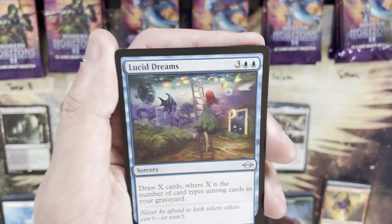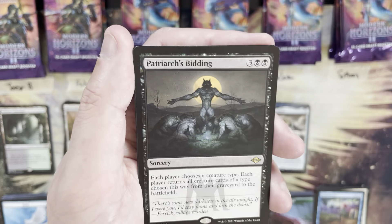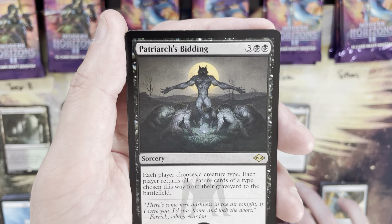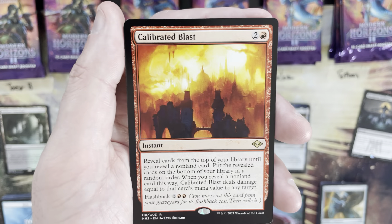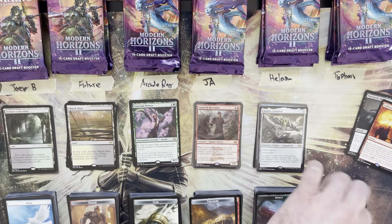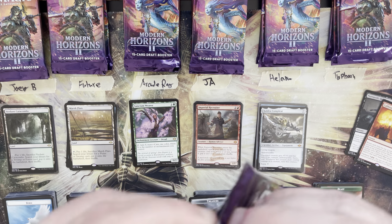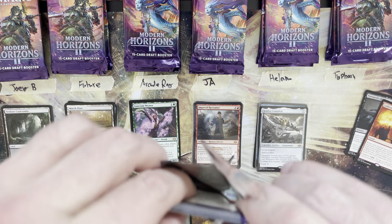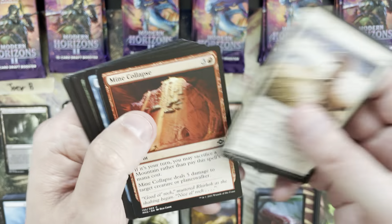Typhoon's packs: Banewatcher, Lucid Dreams, Vectus — rare is Patriarch's Bidding out of the reprint slot, a five mana value. Then Calibrated Blast, a three mana value. Patriarch's Bidding is another card that could creep back up if it dodges reprints — probably a three to five dollar card right now.